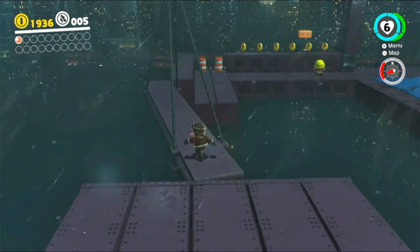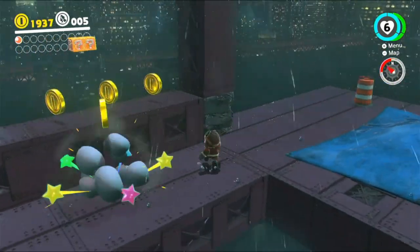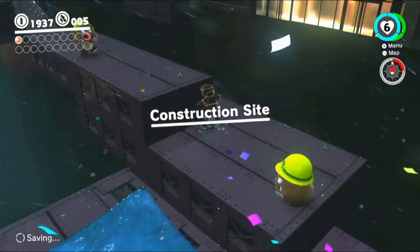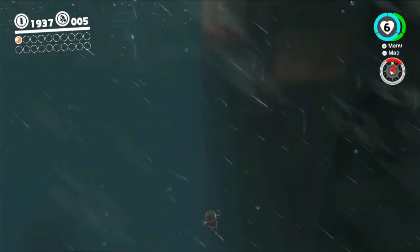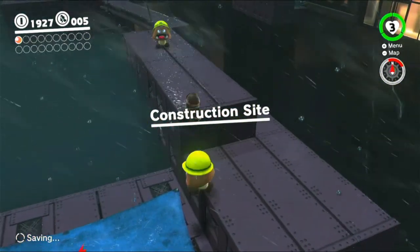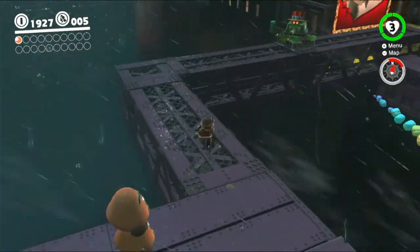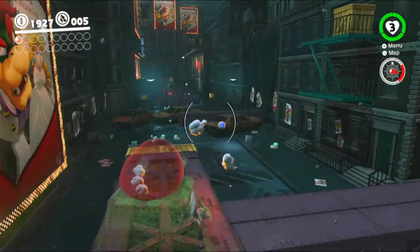Let's hop on out and go over this way. We could have blown that up to make it fall down for those blocks over there, but we don't need that. So let's just go past everything over here — this scaffolding is moving. I accidentally threw my Cappy somehow, even though I didn't do anything. But anyway, it's a good thing there was a flag. Let's take this and blow up some stuff, just so it's a little bit clearer.